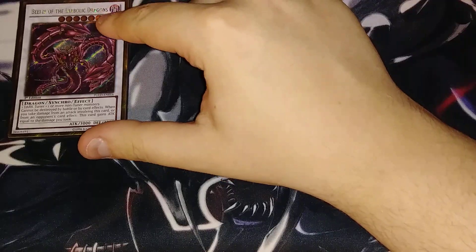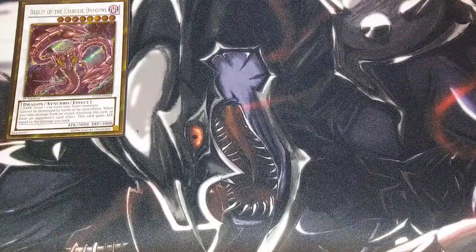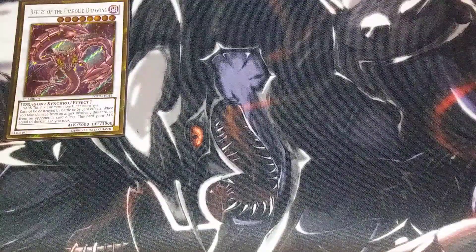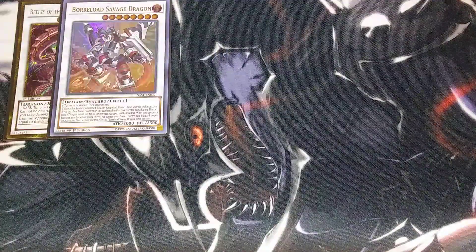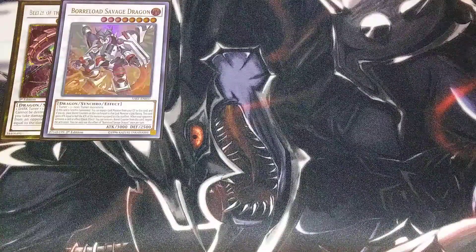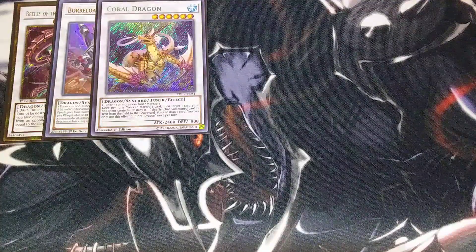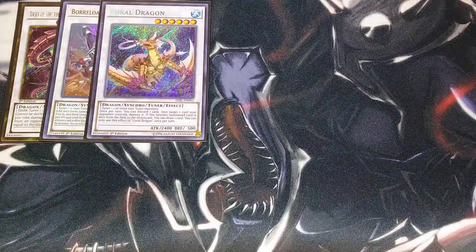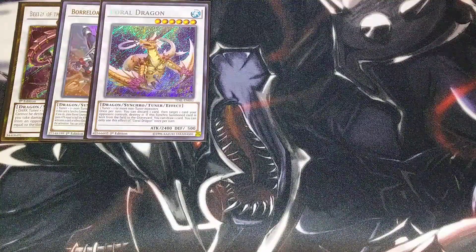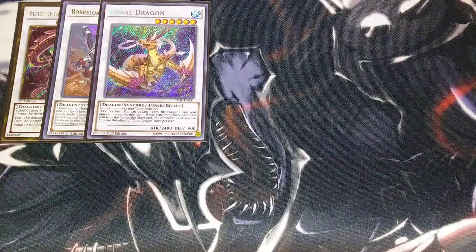For the extra deck, we're going to be playing a single copy of Beals. I pretty much put all my favorite cards in this particular deck and it works. Beals is really good because it can be an out to a lot of different cards — it can't be destroyed by battle or card effects, and any time you take damage from an attack, this card gains attack equal to the life points you lost. One copy of Borrelload Savage Dragon — really easy to summon in this deck, giving you additional negates on your side of the field. One copy of Quarrel Dragon — once per turn you can discard a card and target a card your opponent controls and destroy it. And if this card is Synchro summoned and sent to the graveyard by any means, you get to draw a card, which can be nice to use as link material to dig deeper into the deck.